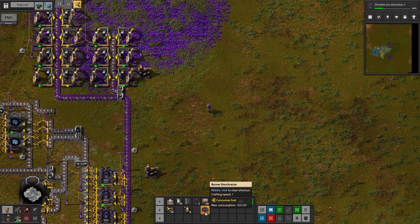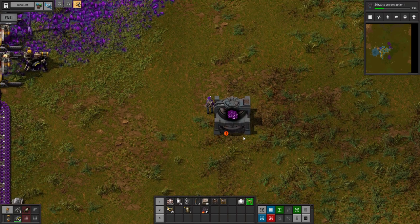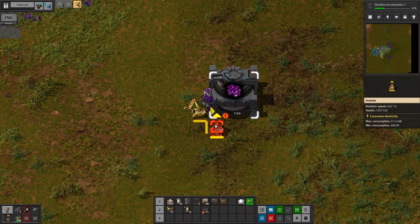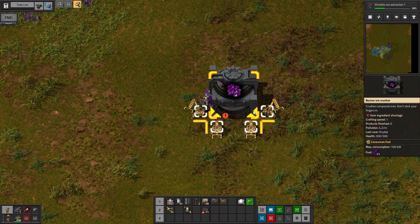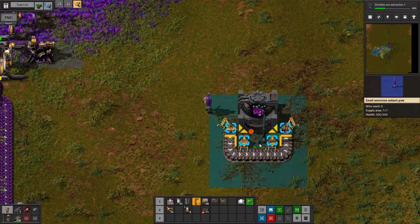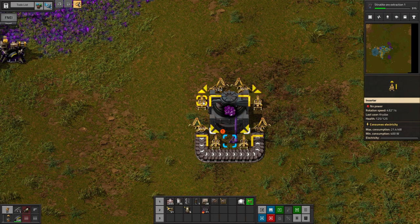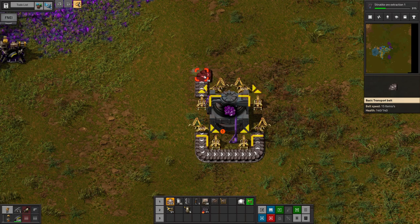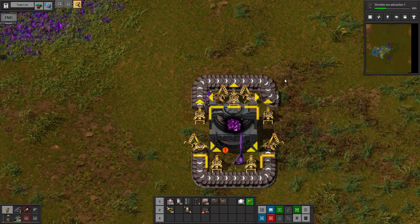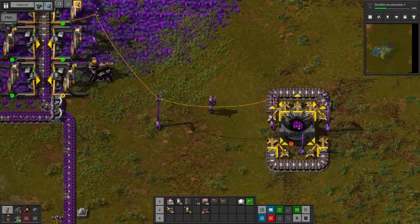Yeah, I guess I'll just go this direction. So we need Crusher to Crushed Omnite, and that rate is absolutely absurd, so we need Maximum Input. Something like this — that can almost handle 10, which is more than I'll ever need. And then Output — same thing, we need a ton of Output. So up, over, down, across. These two are on the close side. Perfect. So that will handle the crushing.